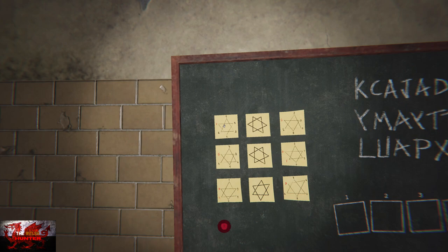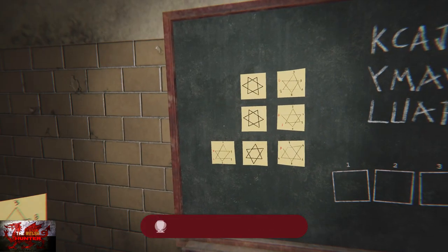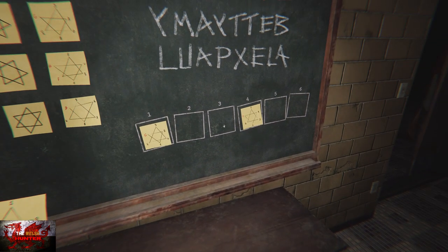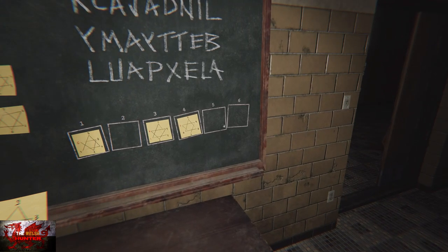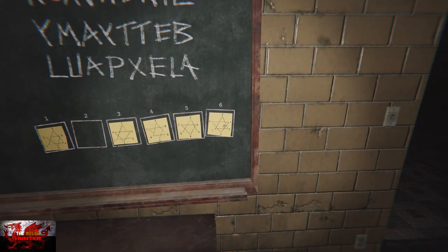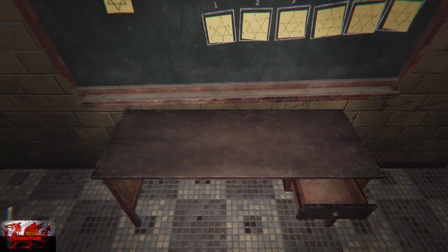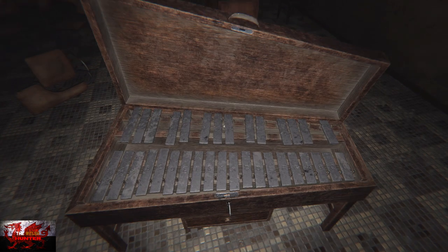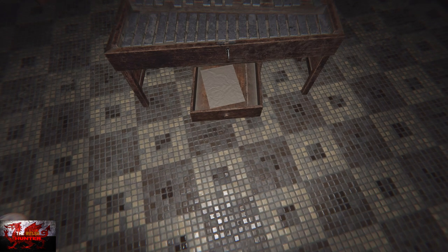Now put these in a specific order: top left one goes in slot number four, middle left one in slot number one, bottom left one in slot number three, top right one in slot number five, middle right one in slot number six, and bottom right one in slot number two. That's how you do the puzzle and we should be able to get a key. Turn to the left, interact with the desk, pop the key in and open it up. Now we've got another little puzzle in the drawer.